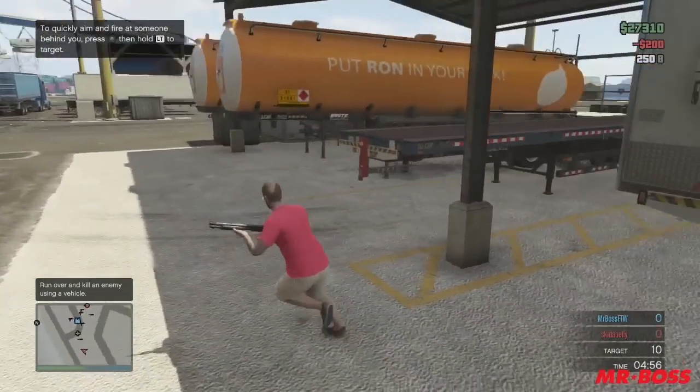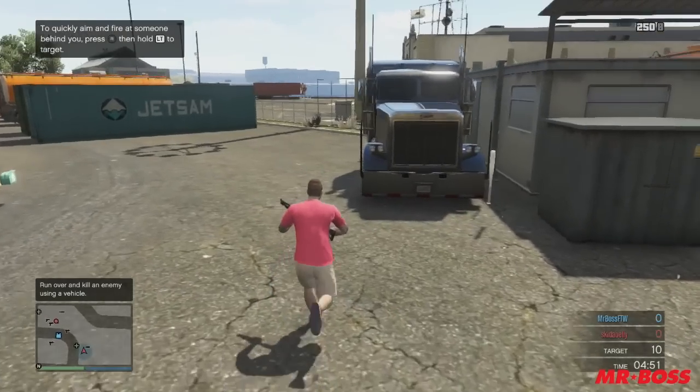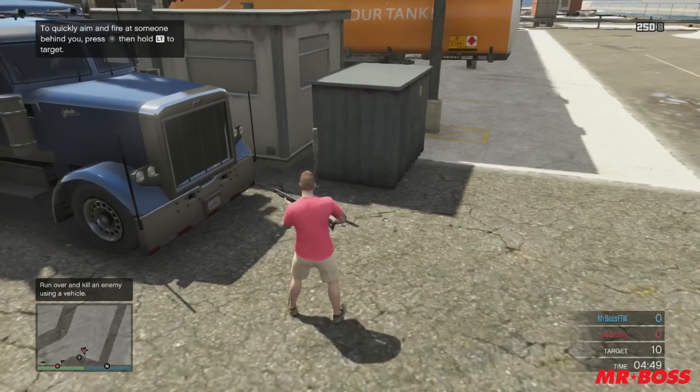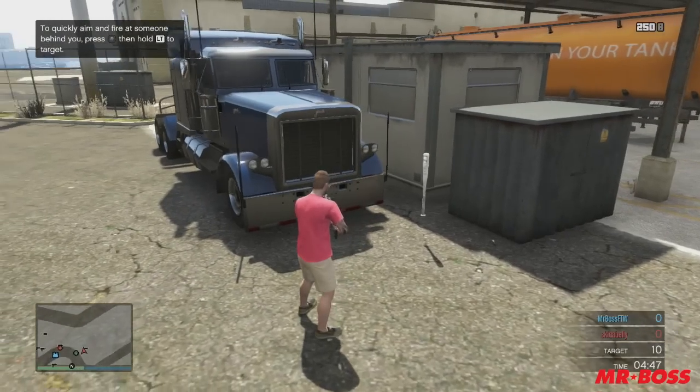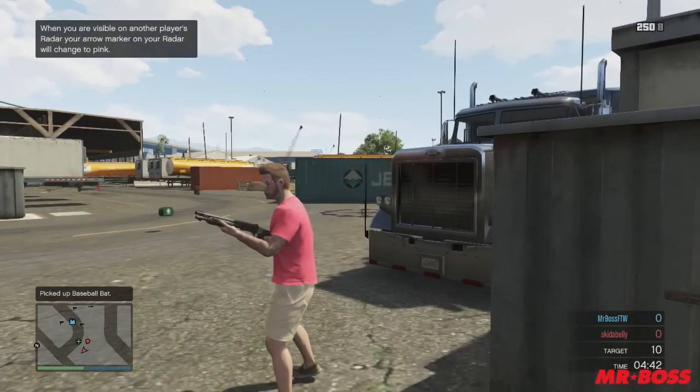It's really easy. So if you spawn on this side right here — I don't know what landmark it's near — but it's going to be right near this 18-wheeler tractor trailer truck. And you can see it's just floating in the air right there, the baseball bat. You can go up to it and take it, and it'll be yours.